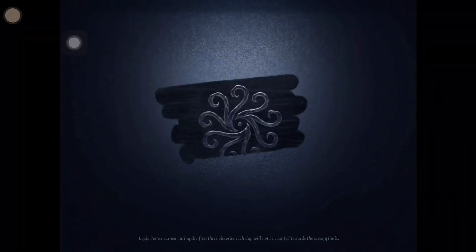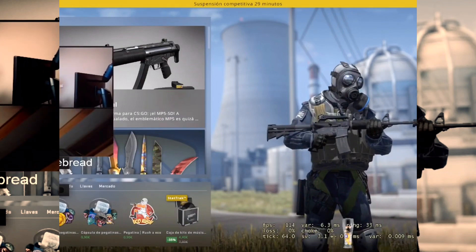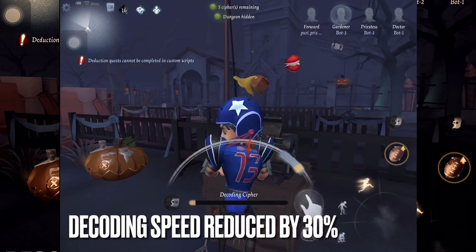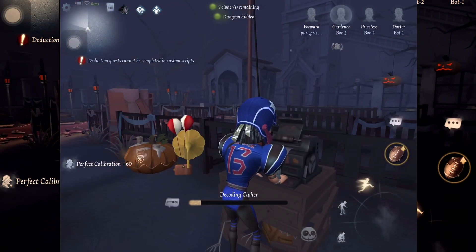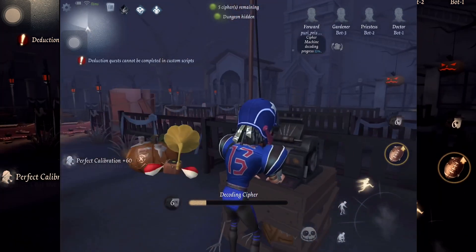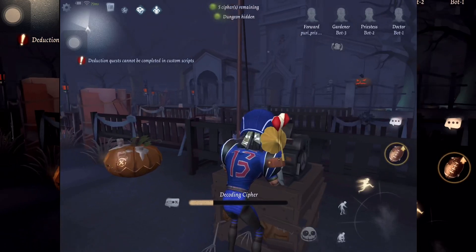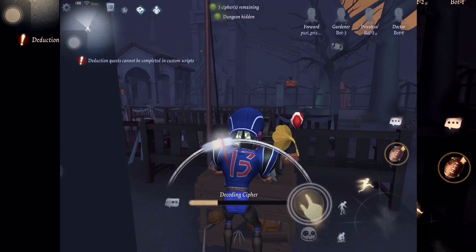The Forward's second passive trait: clumsy and terrible with machines, the Forward suffers from a permanent decoding debuff. You decode cyphers 30% slower than the average survivor. As amazing as you are as a person, you just can't have everything — you can have all the muscles in the world, Forward, but no amount of muscle can hide the fact that you're bad with machines. Even though this is a very large decoding debuff, this doesn't mean you shouldn't decode at all. It's entirely dependent on the situation.